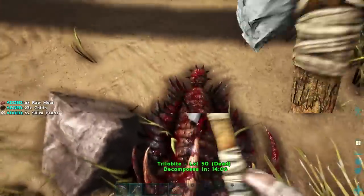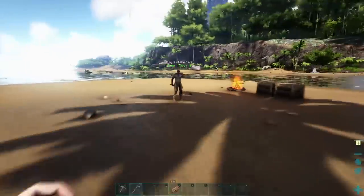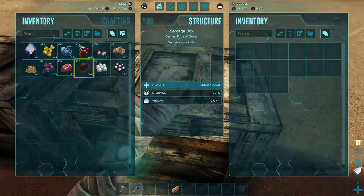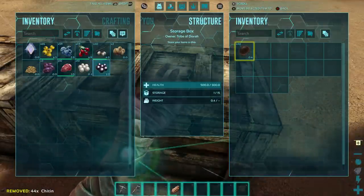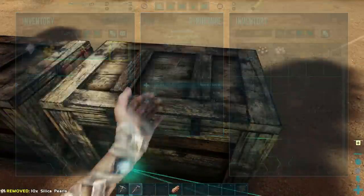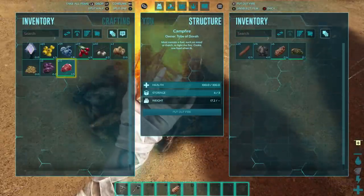I'm getting chitin from him and pearls. Plus I got a black pearl — those are rare! Let's put rare stuff we're not going to use right away in the other box. I got a black pearl and a white pearl and 10 silica pearls. We're going to need this stuff later on — we don't need them right now but it's important that we keep them because they're harder to get; they're more rare materials.